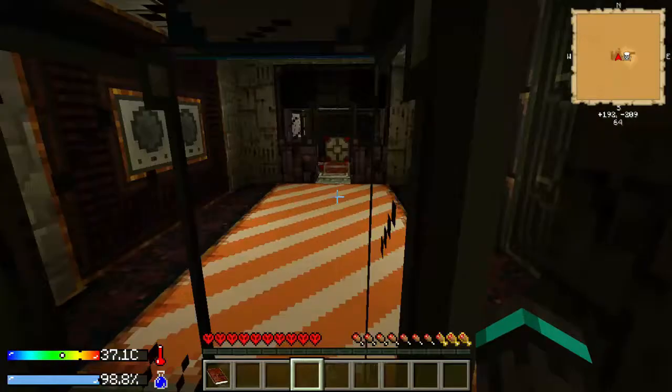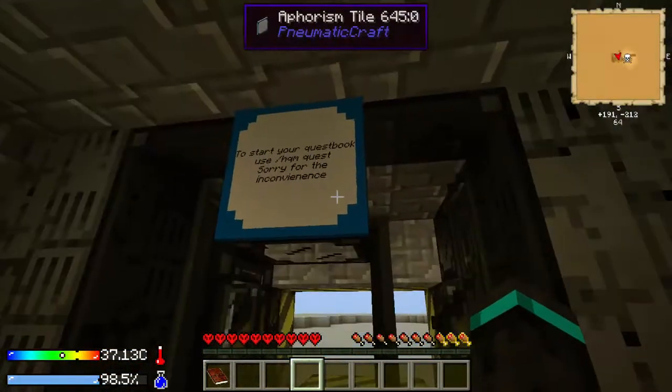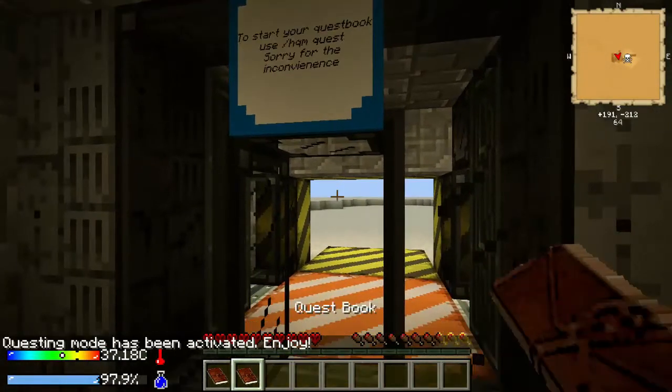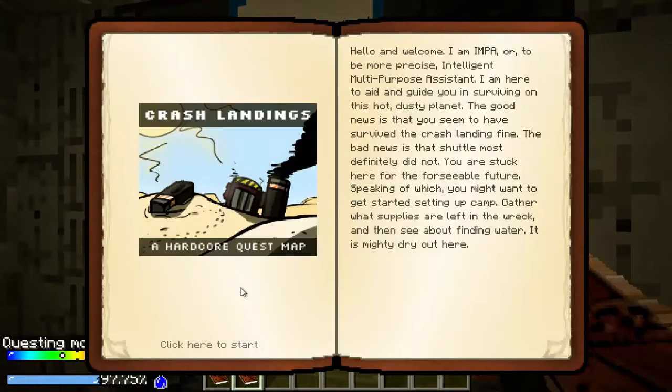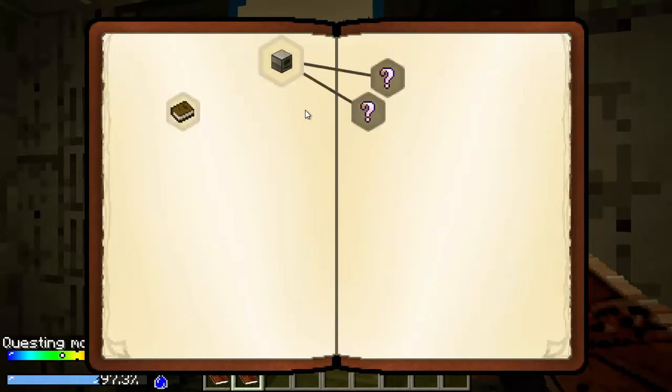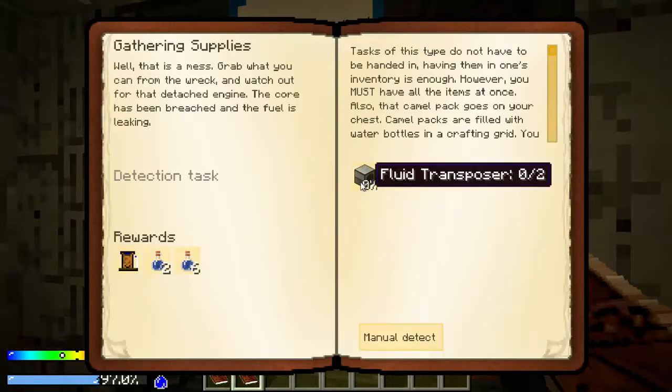You can call this episode one and a half since I died, but whatever. Alright, let's get started. I think I have to do this command again — slash HQM quest. Alright, there we go. So right-click on that, I don't want to listen to the intro. And gathering supplies.